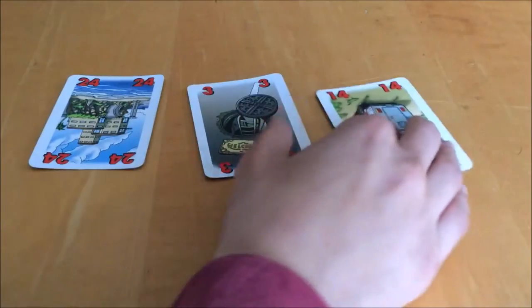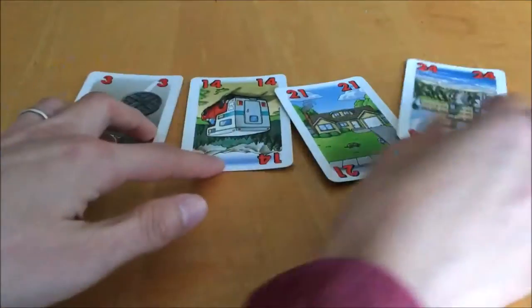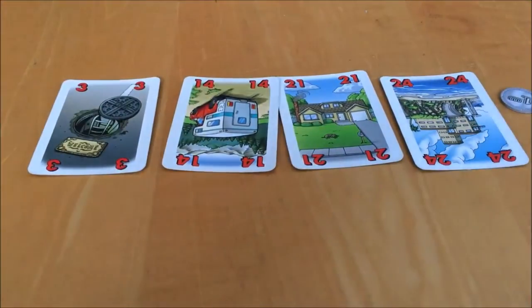In the buying phase, each round you'll set out a number of property cards equal to the number of players face up. The player who lives in the largest house goes first and play goes clockwise. On your turn, you can do one of two things: bid or pass.